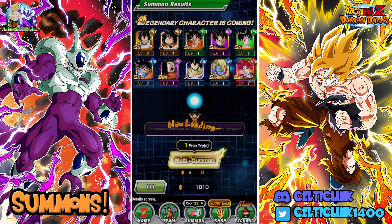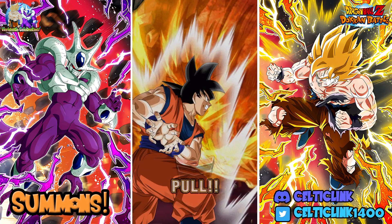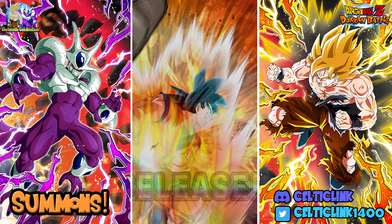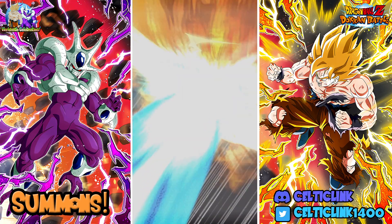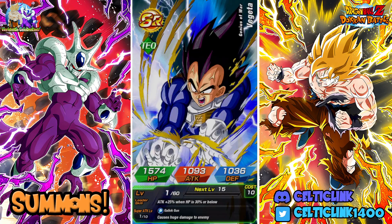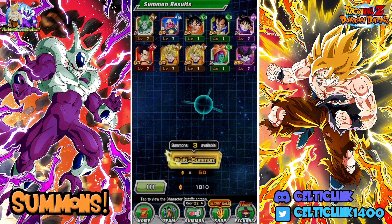We got a free summon here. We got God Goku - UI Goku. I can't complain about that. I think that 90%'s him. Pulled down too far. Nothing there. Let's do another rotation here. We'll stop at 1500 if we don't get him by then.